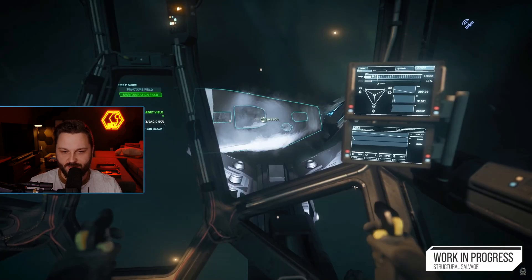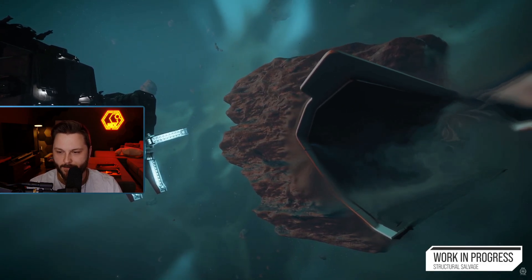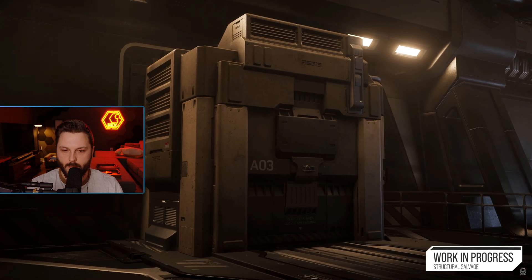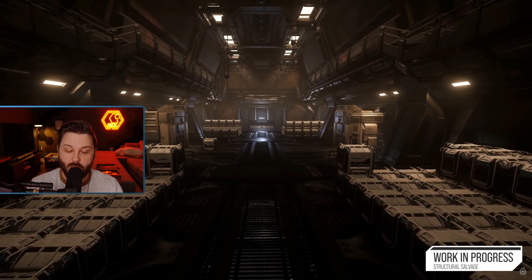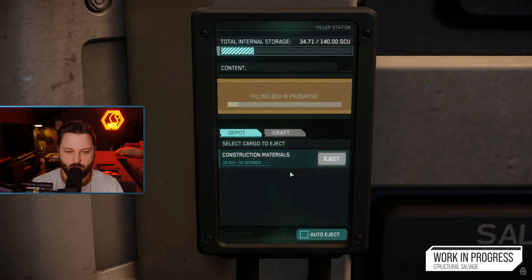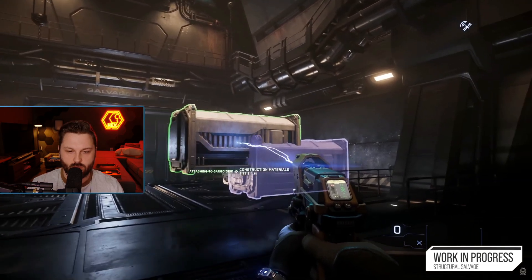To convert the fractured pieces into resources, the claw operator switches into disintegration mode, presses a button, the ship is heated up and converted into material. That material is processed, ground up, and sent down to the main ship into the internal storage of the Reclaimer. The filler stations have been changed too — on such a big ship, only having 1 SCU containers for 360 SCU was laborious. Now the Reclaimer supports larger boxes: 1, 2, 8, and 16 SCU, which you can stack to your heart's content. This really reduces the back and forth.